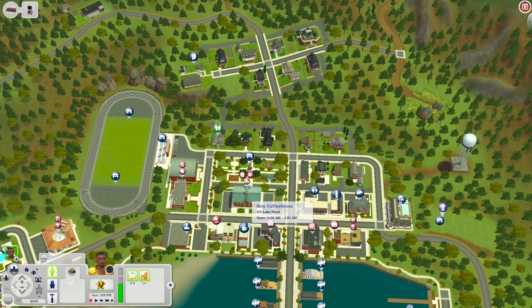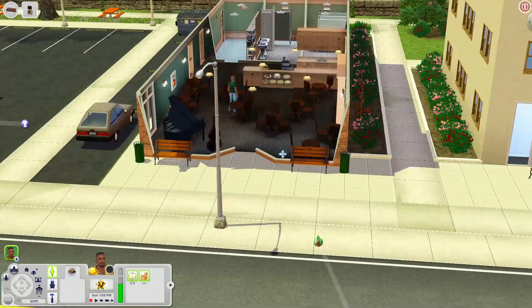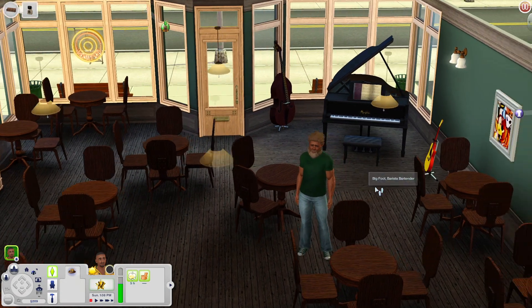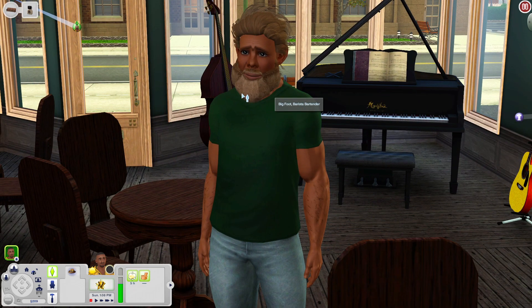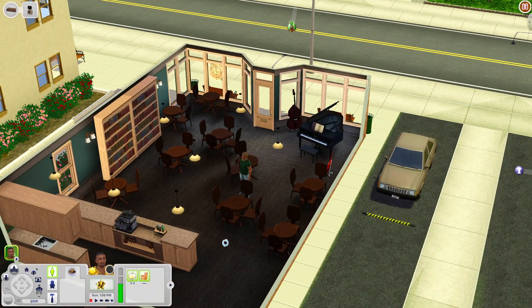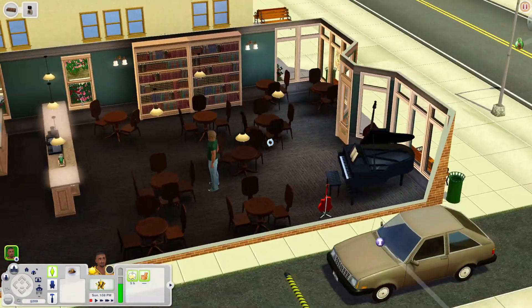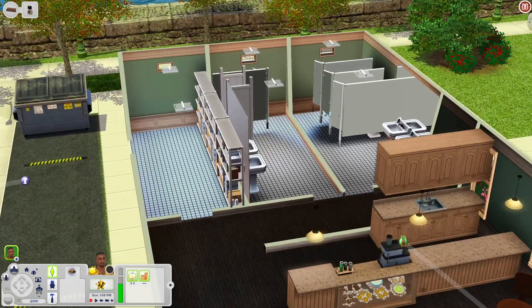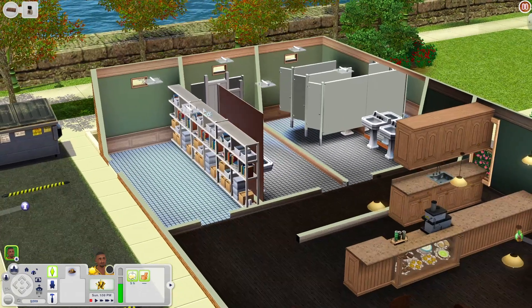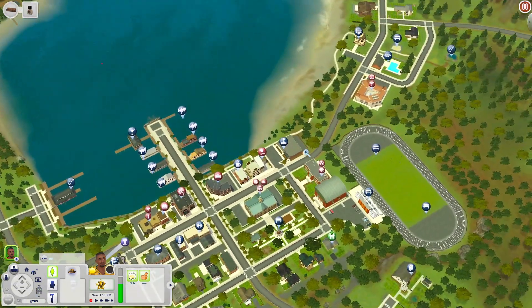We're at the Amy Coffee House, and it looks so cool. When you come in there's actually somebody here - it's Bigfoot! So this world might be populated after all. Inside you have plenty of places to sit, a piano, guitar, and bass for live music, two big bookshelves, the register for sweet treats, a sink, and bathrooms in the back. There's a storage room with bookshelves and a dumpster outside. Apparently we've got a Bigfoot working at the coffee shop.